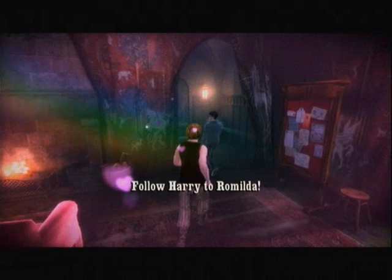On a couple of occasions you'll get to control another character: Ron, while infatuated after consuming the chocolate containing love potion, and his sister Ginny, when she has to play Seeker in the Quidditch Cup final.